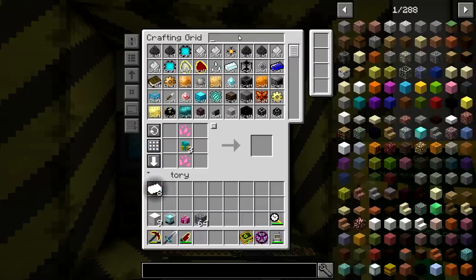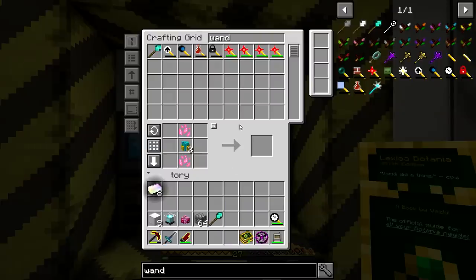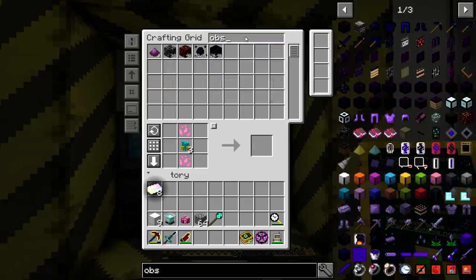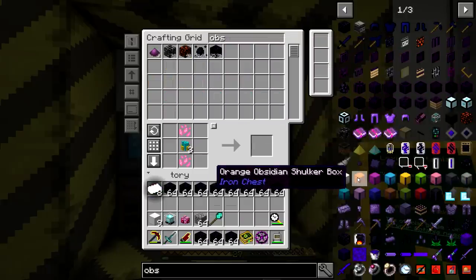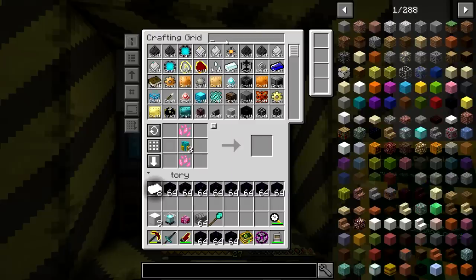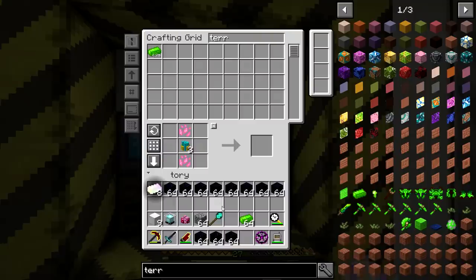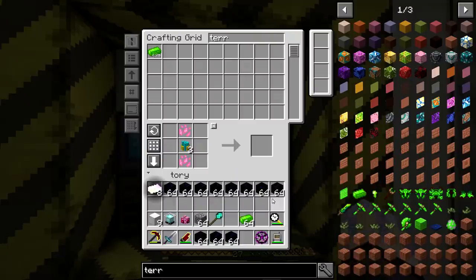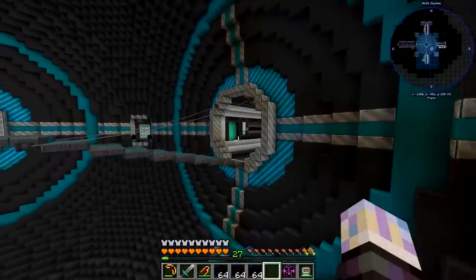We're going to set this up in the Mining Dimension because it could be a mess, but I don't think it's going to be. We're going to grab some Psydium so nothing gets blown up. We need to trigger the start of the battle — you need Terrasteel, so we'll grab a stack of that. Let's head over to the Mining Dimension and get this battle done.